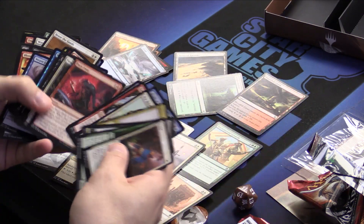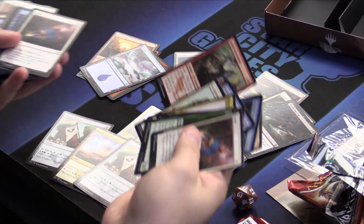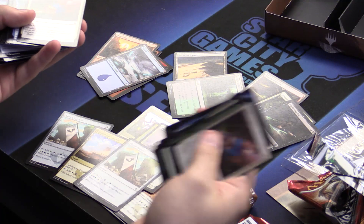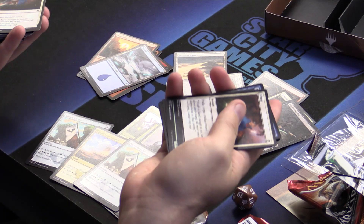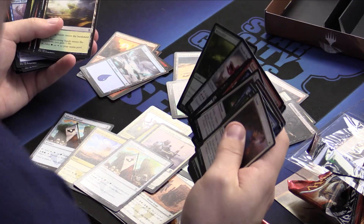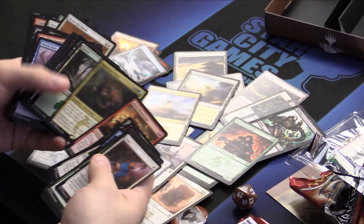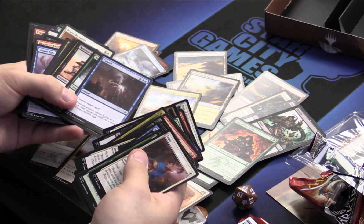Bloodfell Cliffs, Butcher of the Horde, Suspension Field — removal, removal. In a limited format, you want removal to stop your opponent's good cards from killing you. Also, you can sometimes tempo your opponent out with 4/4s — you kill their 1/5s where they block with a 3/3 and a 2/2, you kill their 3/3, and then their guy dies. Removal is at a premium in limited — this has been the way it is in Magic every time, and it's still true. Dual land, Throttle, tri-land. A 2/2 for 2 that can become a 3/3 with death touch. Overall, I'm liking this pool.